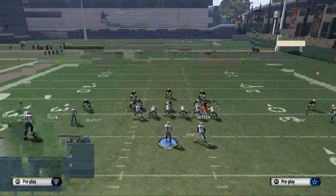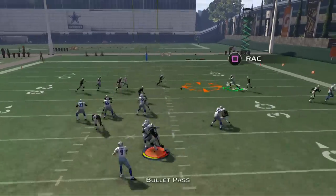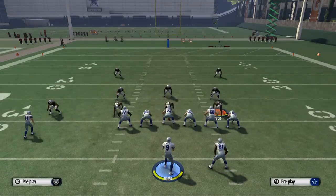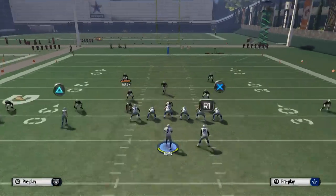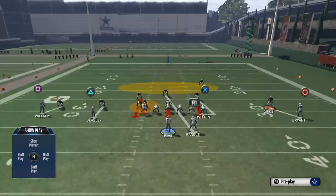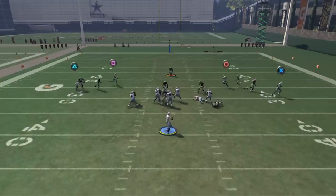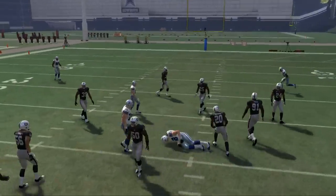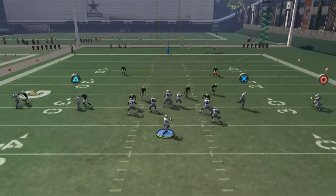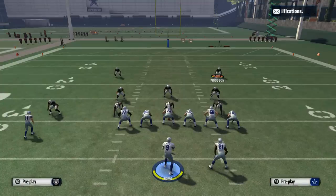I would also recommend shading coverage to the inside to really sure up the inside. It's going to take him longer to get off that bump, and then you're going to see he's going to have a pretty tight window to complete this ball into. Normally I would just say user the middle of the field, but for those who don't like to, we're showing you how to really sure up that middle coverage by using the hook zone and the spy.